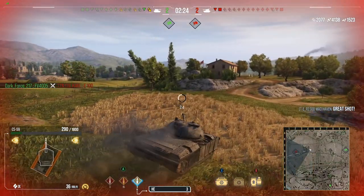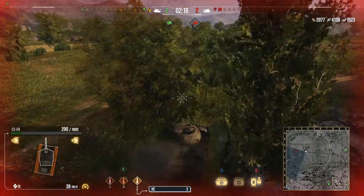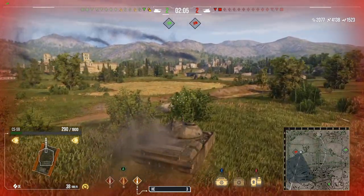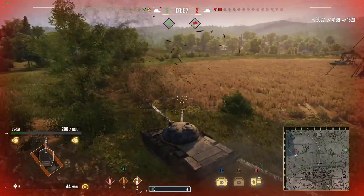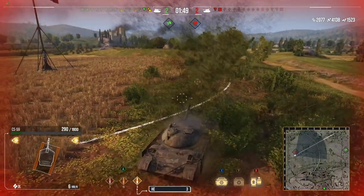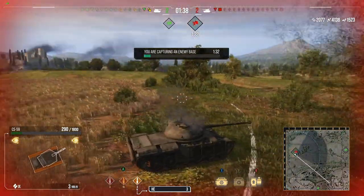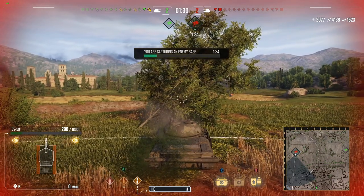Seeing the FV4005 just barely take out the E100, I said 'great shot' — because this is a very intense fight. I'm down to 290 hit points and don't know what the FV4005 is at. Not a lot of time left at all. Right now to cap out of base takes about 1 minute and 40 seconds. Using the trees and bushes in front of us for cover, it's 1 minute 35 seconds until base is captured and only 1 minute 37 left in the game — about 7 seconds of clearance before victory or a tie.